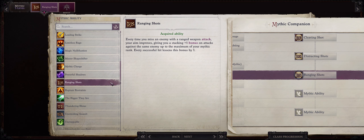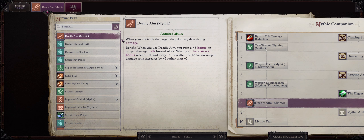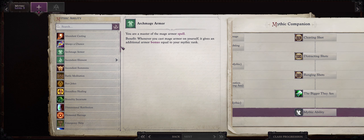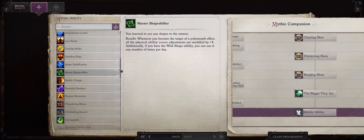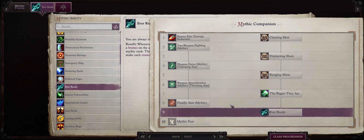Ranging Shots helps you hit against enemies that have high Armor Class by ensuring that whenever Wendwag misses, she will gain a stacking bonus to her AB until she actually manages to hit the enemy. Now at Mythic rank 6, I like to pick Mythic Weapon Specialization. At Mythic level 7, I like going with The Bigger They Are Mythic ability, increasing our AB against enemies that have a size penalty to their Armor Class. Quite a lot of enemies in Wrath of the Righteous will be demons of either large or huge size, both of which will take a penalty from this. At Mythic level 8, I like going with Deadly Aim Mythic. At Mythic level 9, we get our last Mythic ability: Ever Ready, to enhance our Attacks of Opportunity.